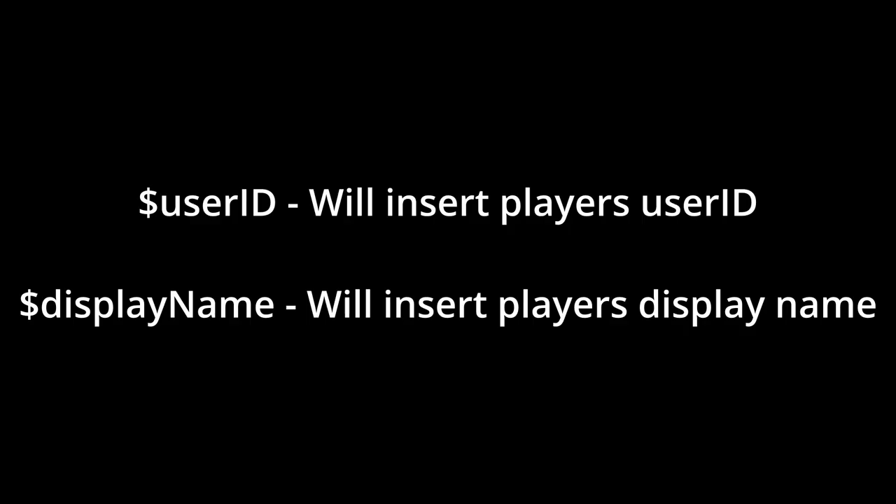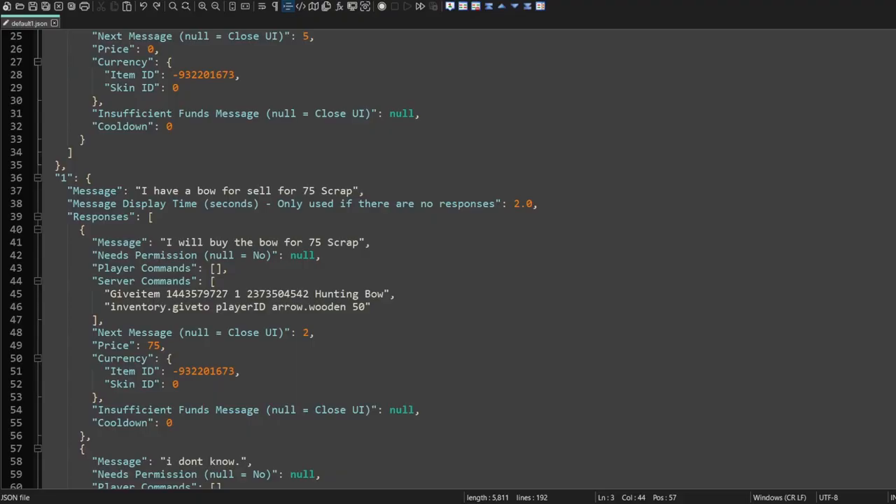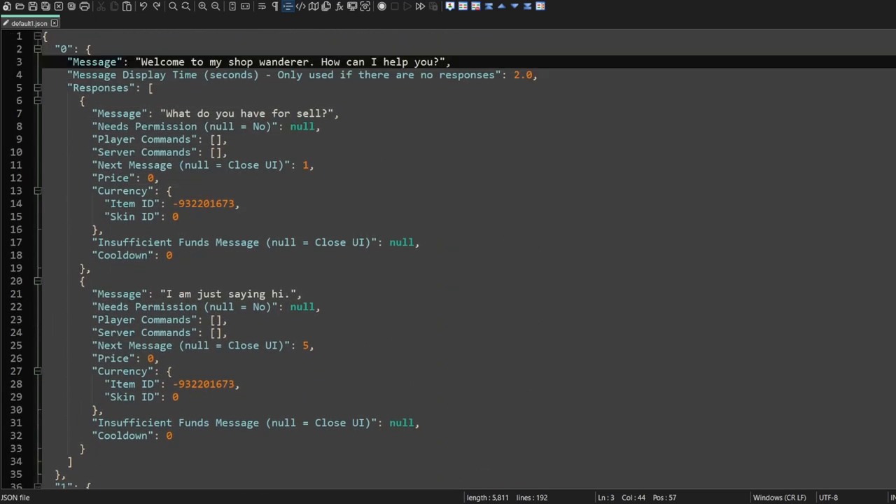The next set of commands — user ID and player name — can be used to bridge the gap for other plugins. We can use the player name command to personalize our message to the player. Let's make that change now. We can scroll up to page zero: "Welcome to my shop, Wanderer." Instead of Wanderer, we can go ahead and replace it with the command.